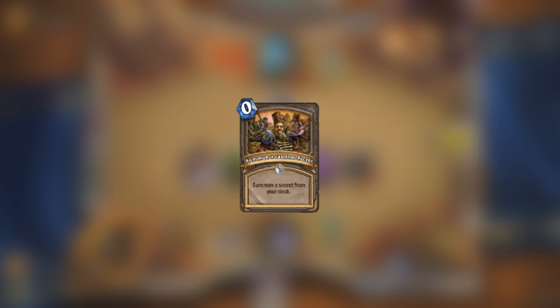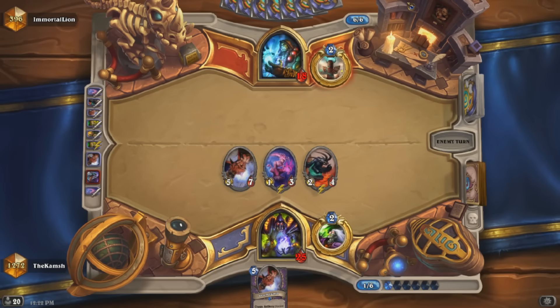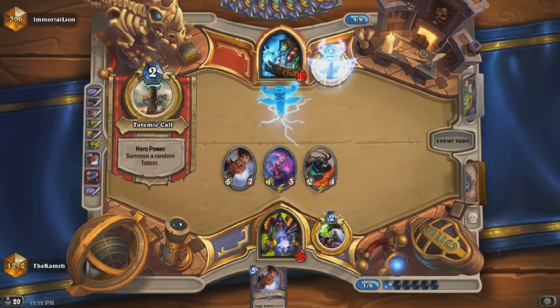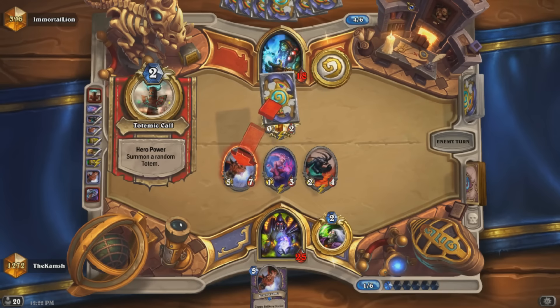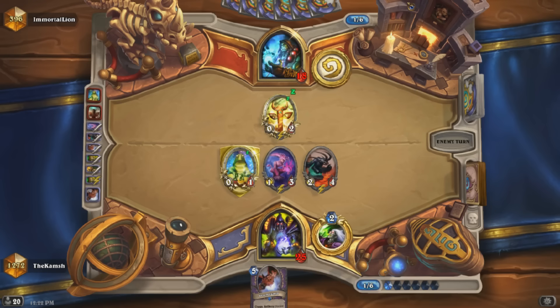The next card is Summon a Random Secret, which of course summons a random secret. This one is definitely here to test things like Mad Scientist and Mysterious Challenger — pretty much just Mad Scientist's deathrattle on a spell. But it would maybe be interesting to see how good this card could work at around the 1, 2, or 3 mana range as a spell for a certain class.